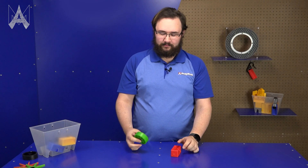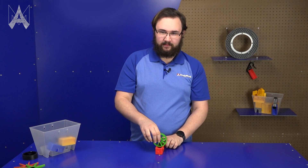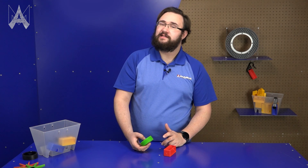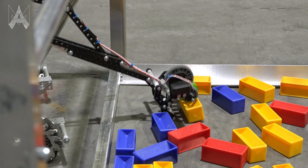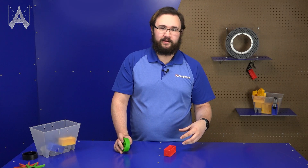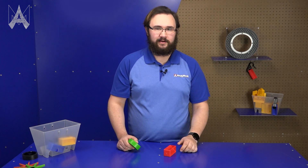A rotary intake mechanism will take a wheel, spin it really fast, and have that wheel contact the game piece. However, with something like a round wheel it does occasionally fit into the divot in the game piece, meaning it could spin and your game piece might not go anywhere. Rotary mechanisms tend to be much more forgiving when it comes to acquiring a game piece and you can approach game pieces from a wider range of orientations. However, you will have less control over the angle at which the game piece enters your intake, and once it's in your robot it may not necessarily be where you predicted every time.